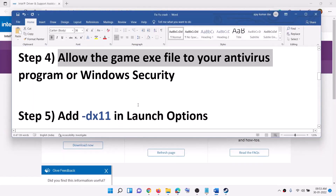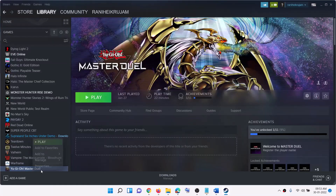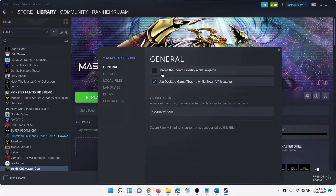The next step is to add dx11 in the launch options. Go to Steam, right-click on the game, select Properties, and in the Launch Options field type -dx11, then launch the game.